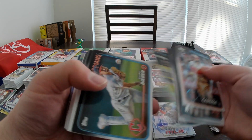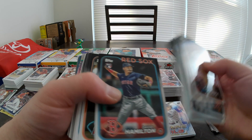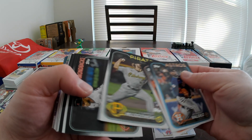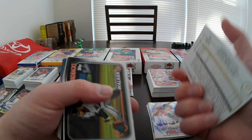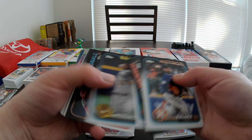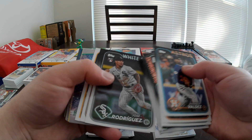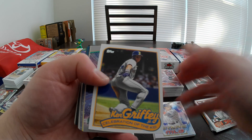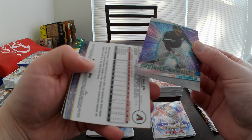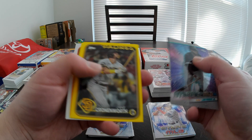I'll be putting a full set together of this — that's saying something, because I'm not usually a set builder. I've got a Future Stars rainbow — the parallels look awesome. I got a Mike Trout. Always good to pull a Trout. Carmen Mlodzinski rookie, Daniel Palencia, Cade Marlow, Isaiah Campbell, Jose Rodriguez, Juan Soto, Celebrations of the Kid — that's a rare insert, nice. A Chrome Stars of MLB of Luis Robert. We've got a Zach Gallin rainbow foil. Blaster exclusive yellows of Jake Cronenworth.